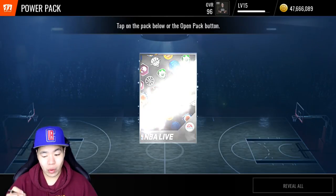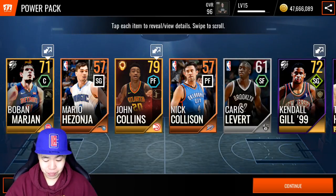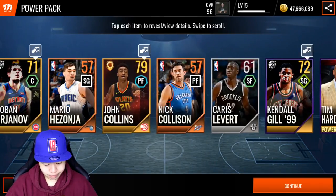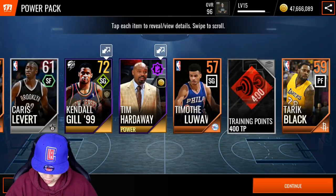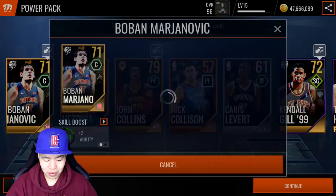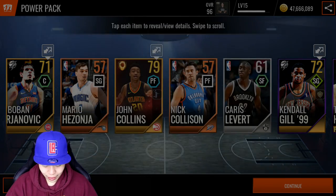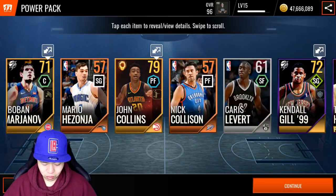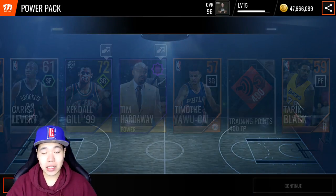This is gonna be our last power pack, then we'll go do gameplay. Hopefully we beat someone. We got a center and a power forward — this is looking pretty bad. I might upgrade since I have Iggy. We also got John Collins, but honestly there's nothing to pick here. We'll go with a bronze, worst case we have a silver small forward. That was actually pretty bad.